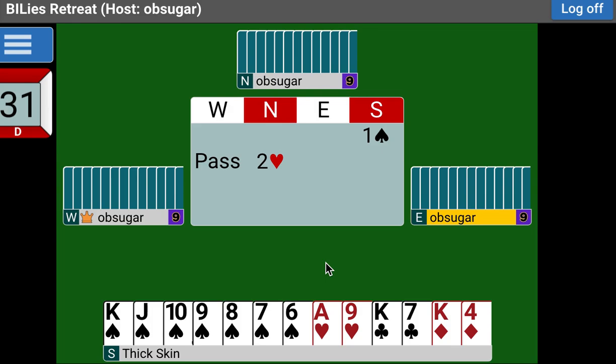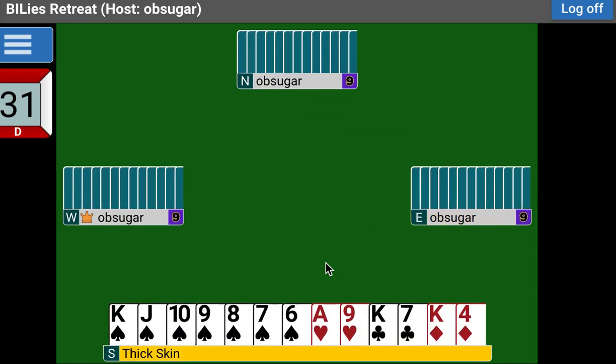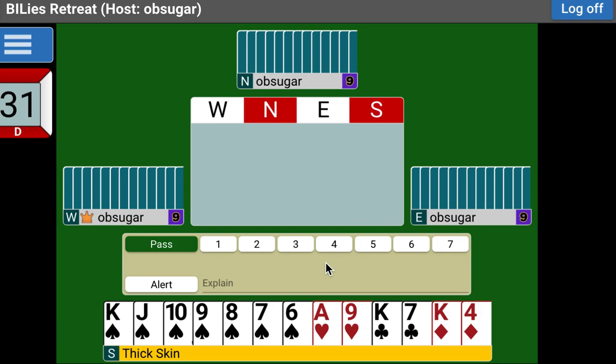One spade, two hearts promises five. But one spade, two of a minor promises four. The other thing this does is it establishes a game force — period. We're going to game, and that's all there is to it. Where we go next is a little bit more relaxed now. There's no more worrying about whether my partner will pass before we get to game. The partnership agrees: we're going to game.